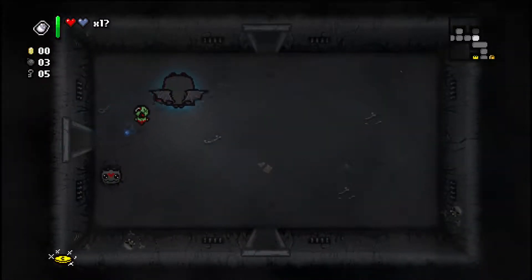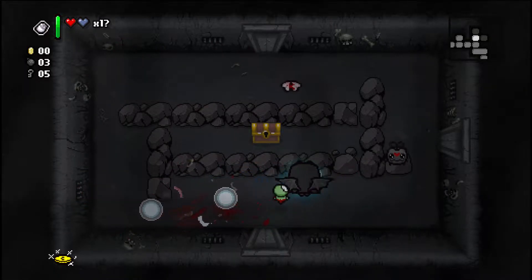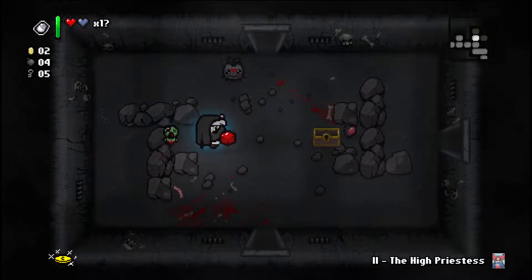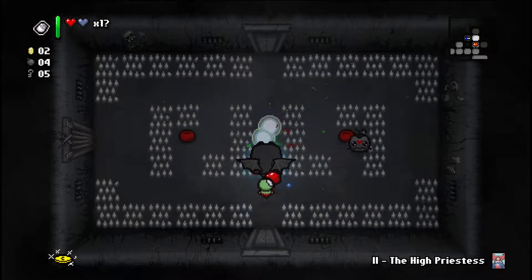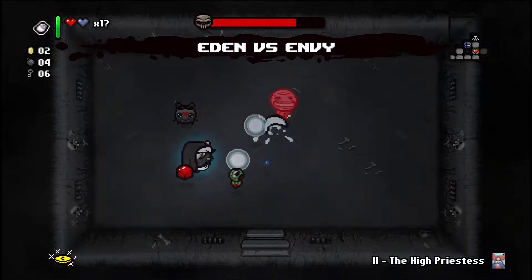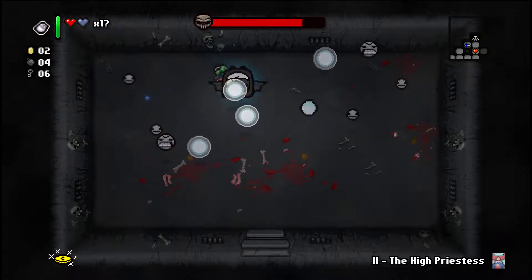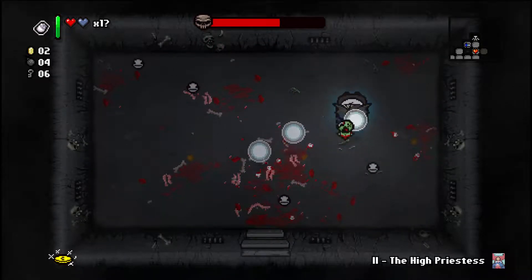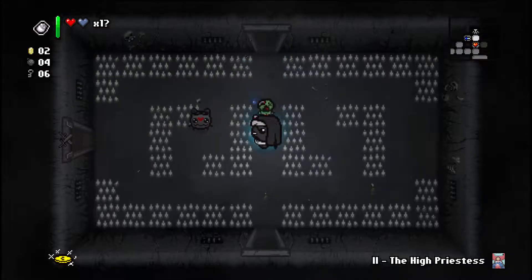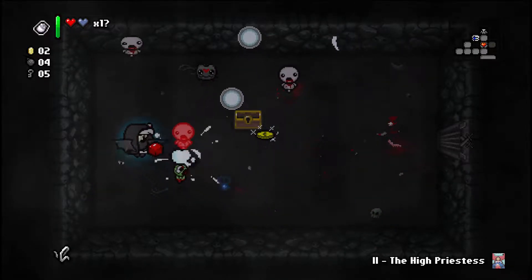Still not used to flying - getting nervous about our spikes. Golden chest with five keys - sure. Tarot cards - High Priestess, that's a good card. We got our key back, a bomb, and some money. More keys. What's our challenge room look like? Golden chest. Envy should be really easy with Sacred Heart. I was gonna say chances of him getting in there - pretty high. Just a troll bomb. Sure, we'll go into our challenge room. Paperclip - with six keys I think I'll stick with the Counterfeit Penny.